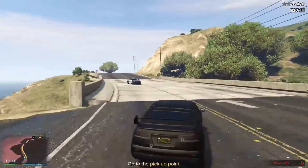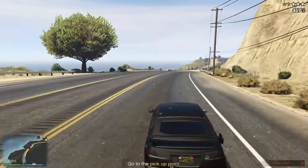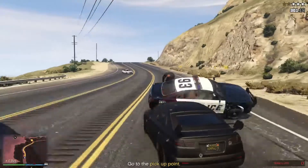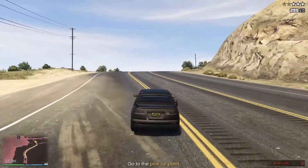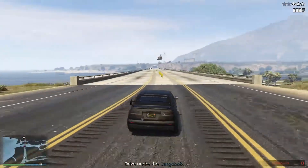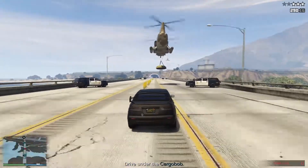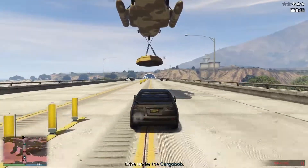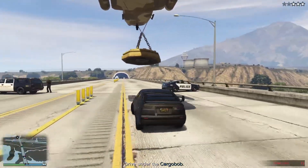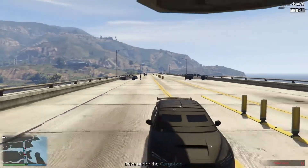Anyway, let's drive on down this road a little bit further — we really are approaching the end of the mission. There are a few more twists and turns to get around and then we shall come across a bridge, and there goes another policeman. We have one more corner and we are approaching the bridge here. The driver is doing a rather good job, and it may have come to your attention that some way down the bridge there is a cargo bob hovering with a giant magnet dangling from beneath it. All that we have to do from this point forward is to line up the Karuma beneath the magnet.